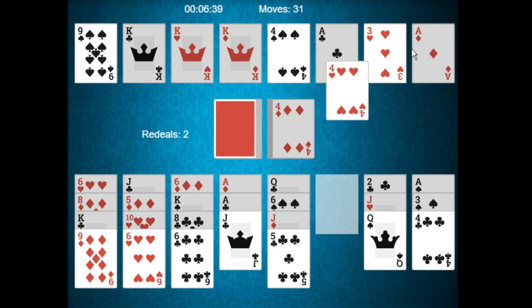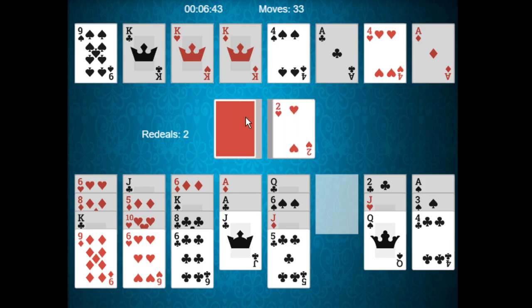We'll flip another card — that's the four of hearts, beautiful. We're looking to free up the eight of spades, the five of spades, or the five of hearts. We also have the two of diamonds, which is quite great. And the queen of diamonds — now we can try to free up the jack of diamonds.